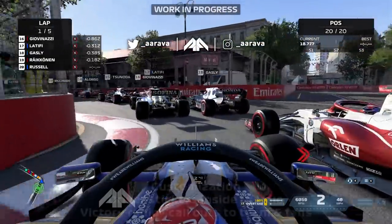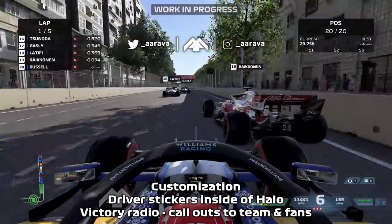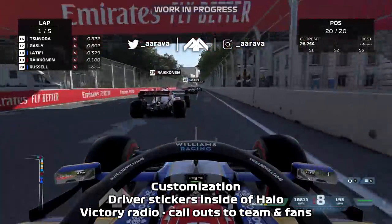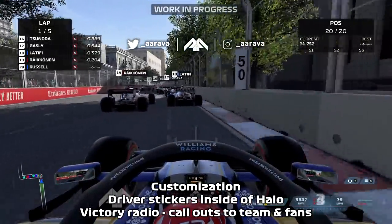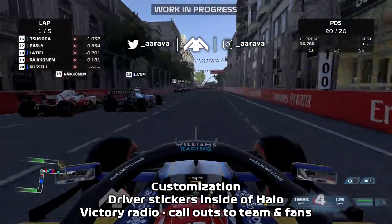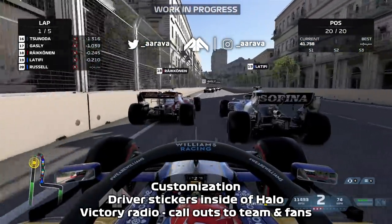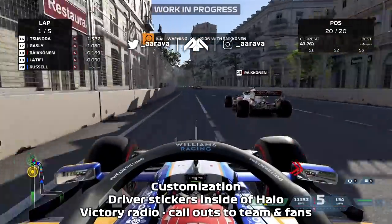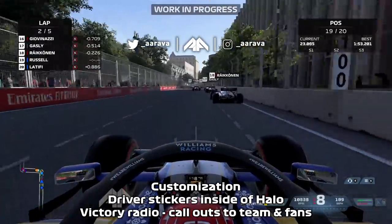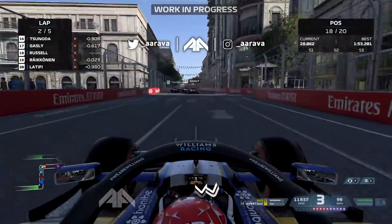A quick note on customization: there are now driver personal stickers which you can stick on the inside of the halo, viewable from the T-cam and cockpit view — nice especially for console players who can't mod the game. We've also got the victory radio — essentially shouting out your team and fans as you take the win. It mimics iconic driver shouts and kind of hinted at things like Sebastian Vettel's 'Grazie Ragazzi' from Ferrari, so maybe we could get those actual phrases, though it's not confirmed yet.